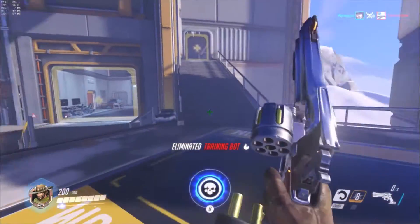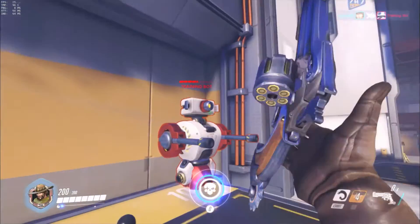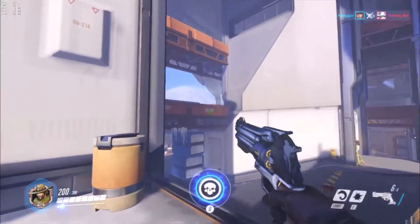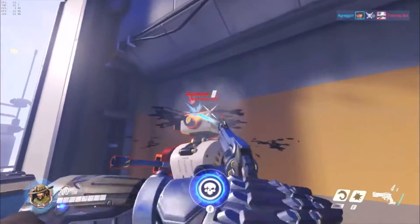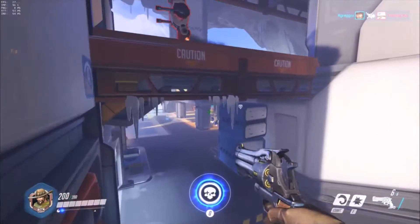A good combo that pretty much every McCree knows is: throw a flashbang, then fan the hammer. That is usually always a kill on squishy heroes. McCree took a significant damage nerf recently — he used to wipe out tanks and just melt them, but now it's more balanced and he does less damage to them.